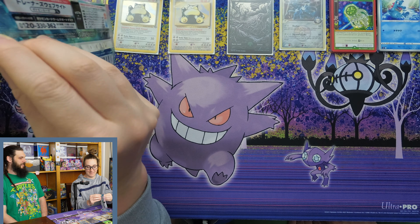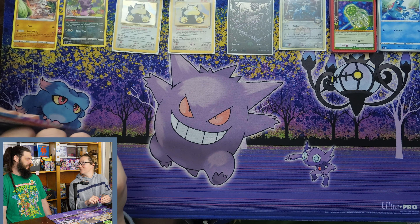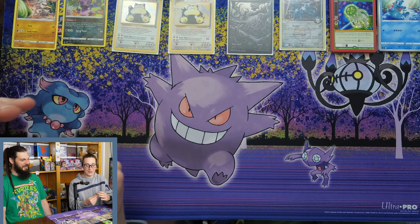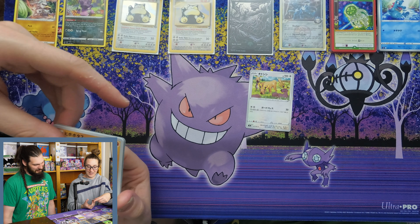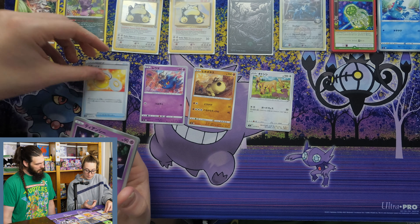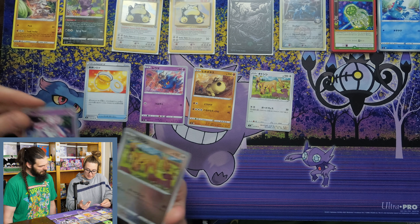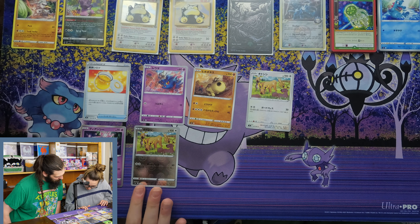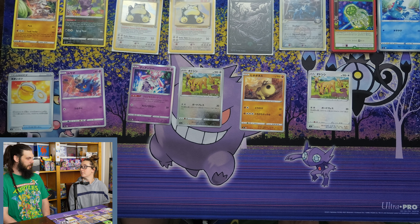Last pack of the night - Battle Region. There's some banter about how to open the pack properly - pull at the hole. We got: Stantler, Hippopotas, Misdreavus, Comfey, and a pretty card neither of us recognizes. And a reverse holo Stantler - actually it's a full holo. Those were fun packs to open tonight.